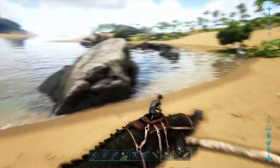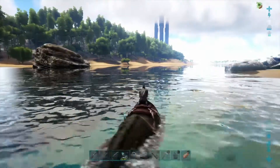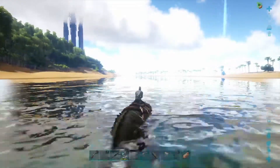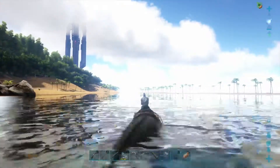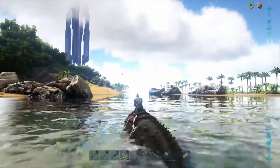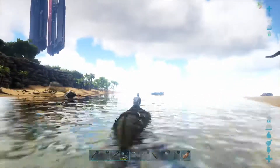Now we'll try her in the water. Her normal swimming speed is quite fast already. Pop her onto sprinting speed and she's flying through the water — absolutely brilliant. Stamina drains at about the same rate as on land. What's interesting is when she runs out of stamina in the water, she slows to her swimming speed, which isn't that much slower than sprinting. The stamina shoots back up and she sprints off again. Once you've got her in the water she's absolutely brilliant — a great way to get around the waterways of the island.